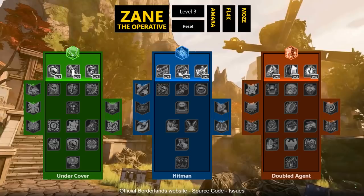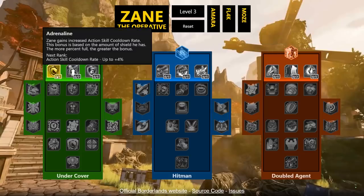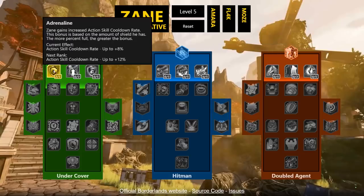Then you have his Digi-Clone — similar to turret duration — which spawns a clone of Zane that stays in place but distracts and fires at enemies. Pressing LB or RB while the clone is active causes Zane and the clone to swap places. That switching mechanic is really sweet. Zane has a lot of movement stuff and I'll get to that when I get to that tree.